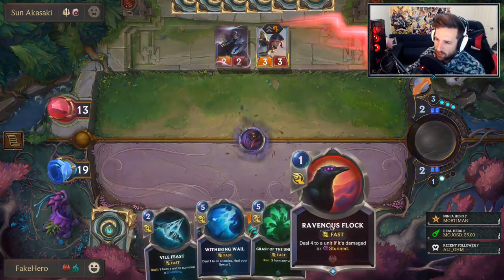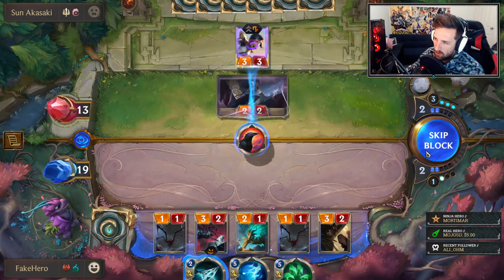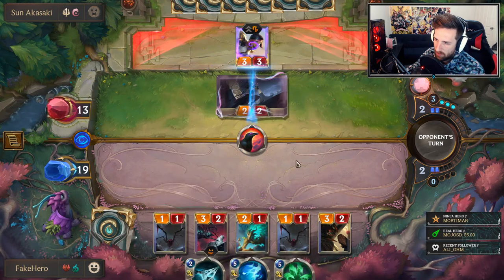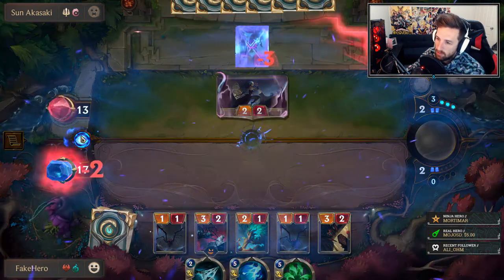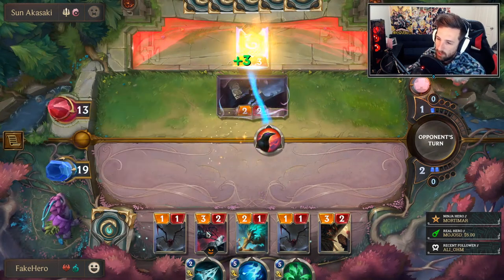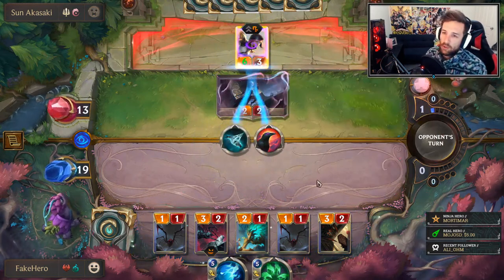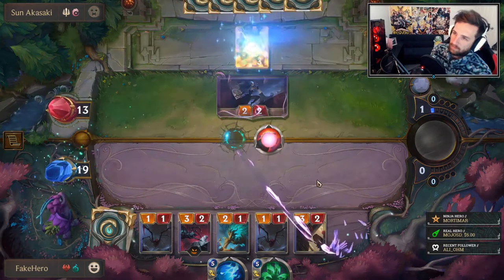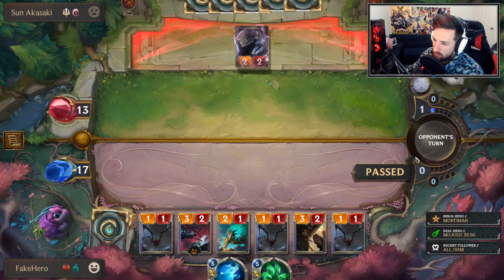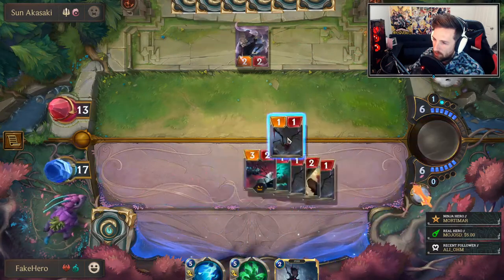In terms of the stack, Ravenous Flock should come first - in case he uses a barrier card, then I can Vile Feast it. Now I can Vile Feast this and he's running out of resources. We've got to look to push this game fast. We're definitely going for a big open attack next turn - unless I find a board buff. This is open attack.